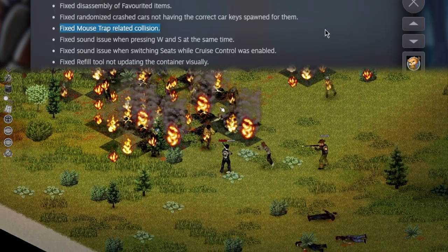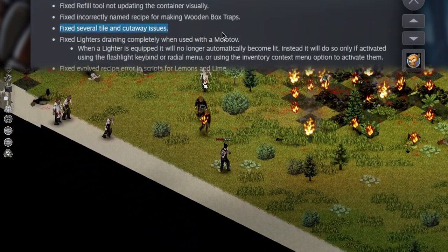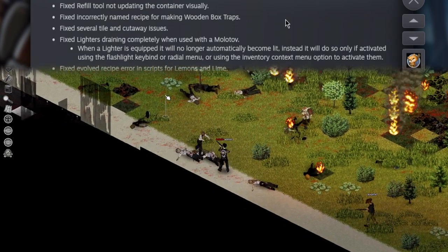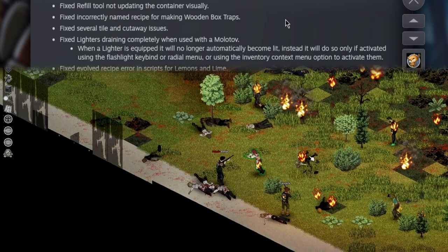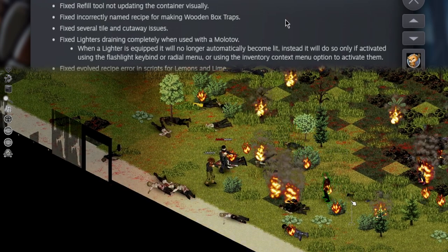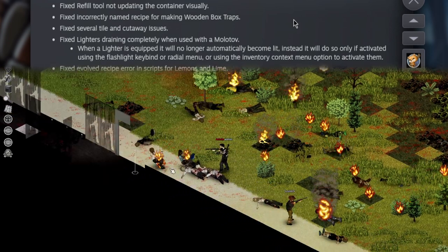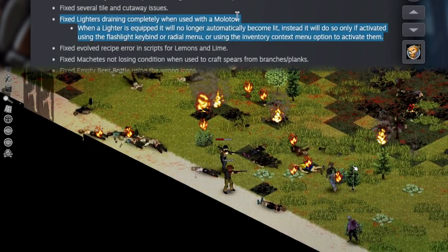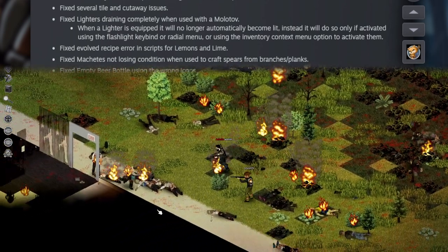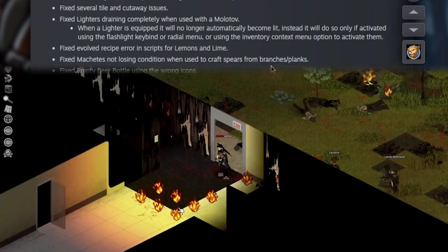Fixed mousetrap-related collision — that's so ominous, what does that mean? Fixed several tile and cutaway issues — I kind of wish there was a smoother way to handle cutaways, and maybe they're working on it. Once I saw the issue I was like 'oh,' so big ups on the fix. Also a fix to lighters so they're not going to drain completely when you just equip them — that has ruined so many of my lighters. I've lost a lot of lighters just to that.